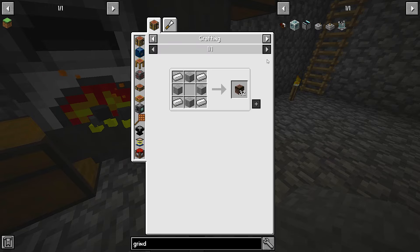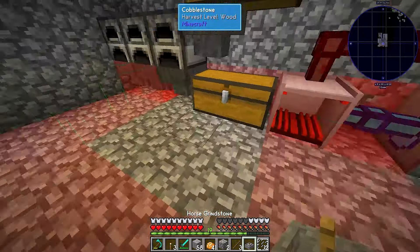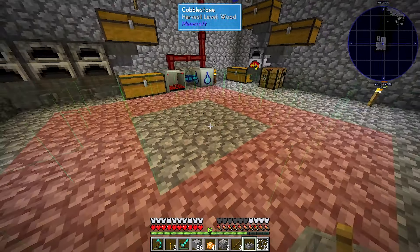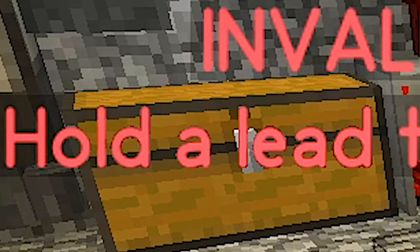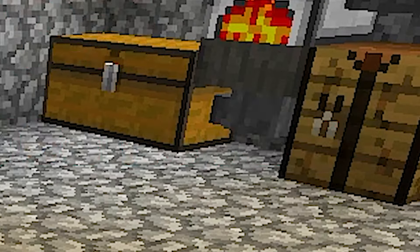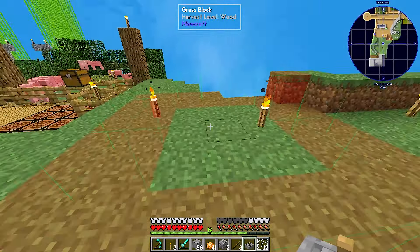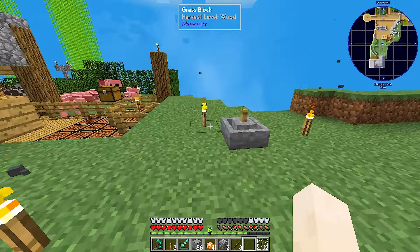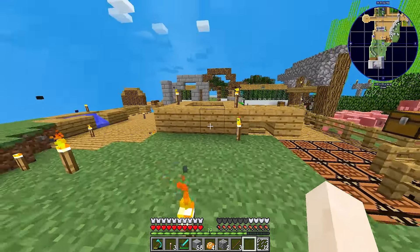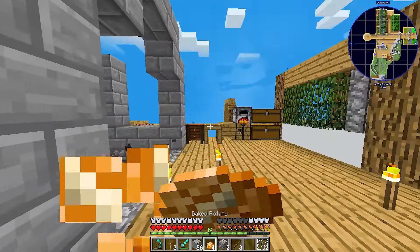I can make a grindstone right over here. By the way, this was a factory block and I'm crafting grinder or whatever. What? Invalid — hold a lead to reveal an area needed. Why do you need more space? What's the big deal? I have no idea. For now, you be over there. It's nothing, it's fine.